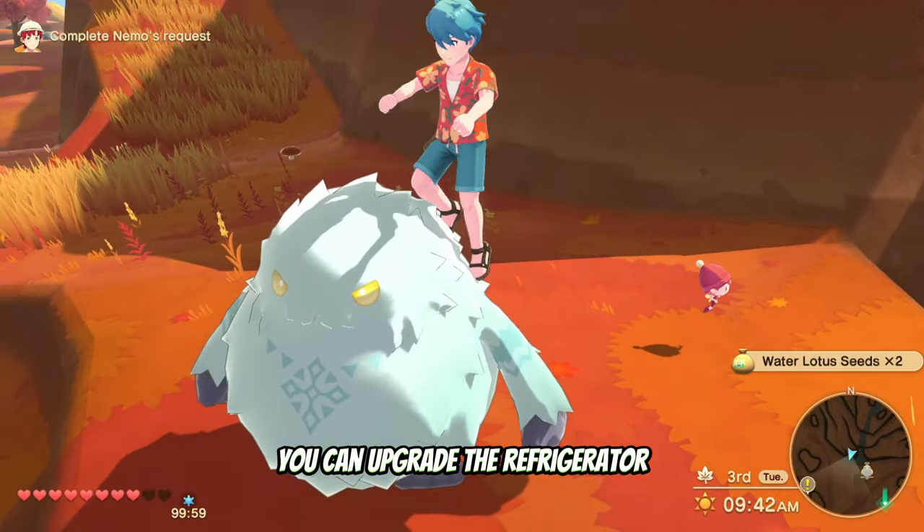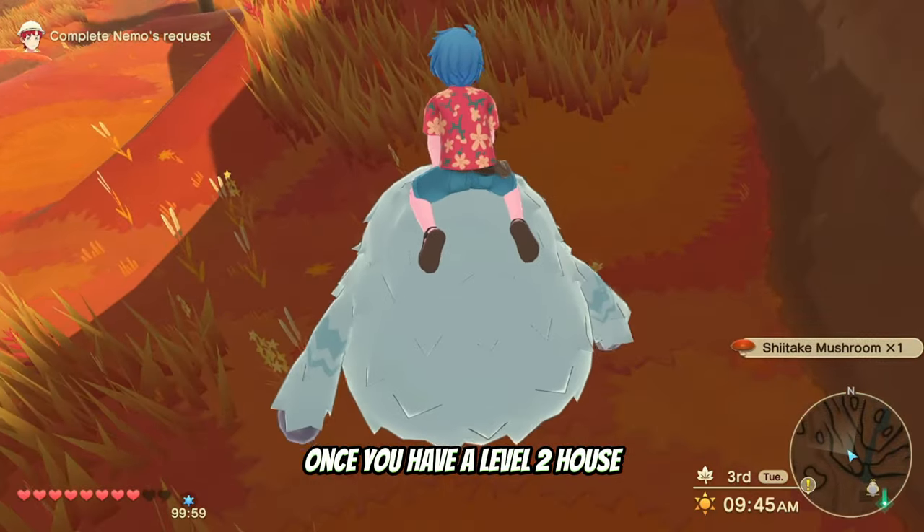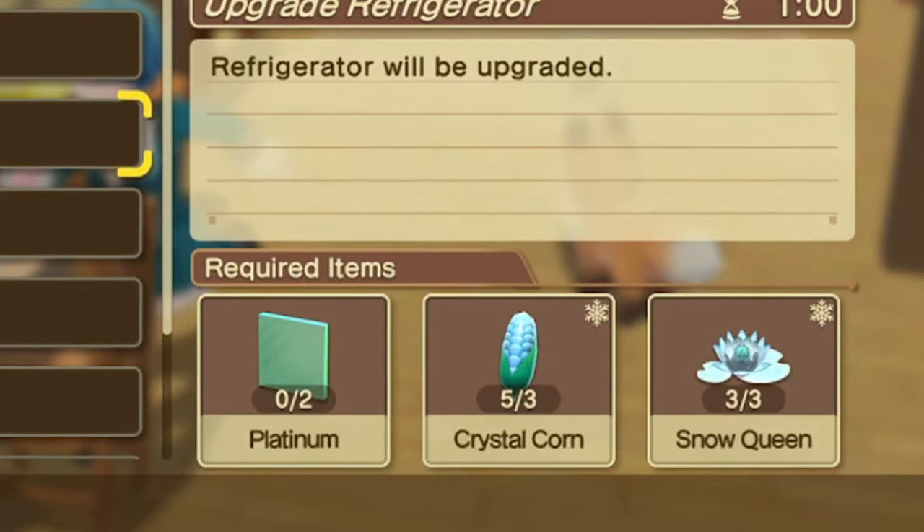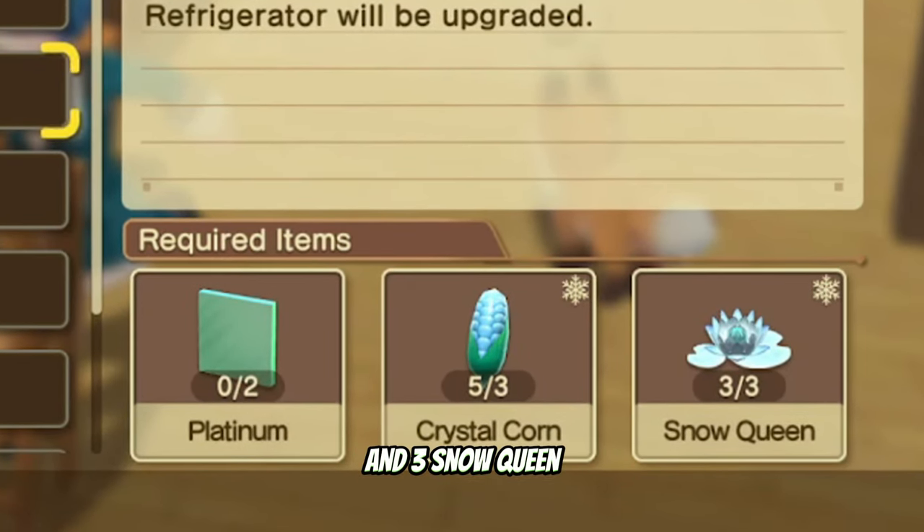You can upgrade the refrigerator once you have a level 2 house. There are three types of materials you need to upgrade the refrigerator: two platinum, three crystal corn, and three snow queen.